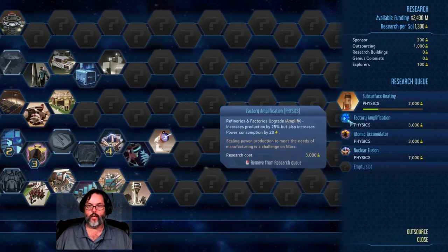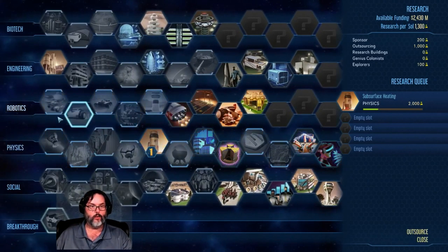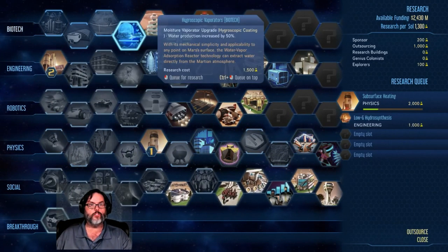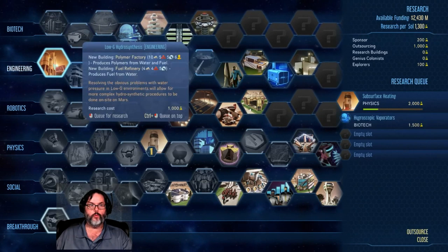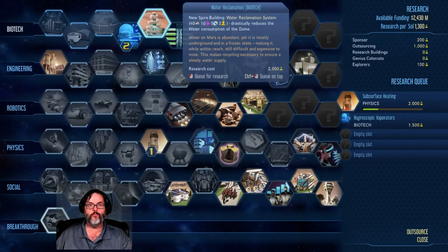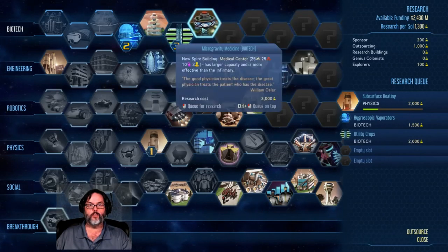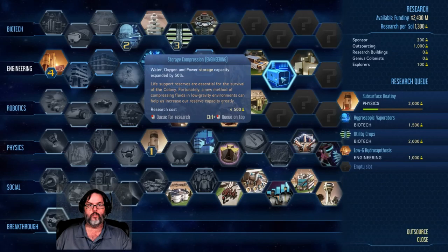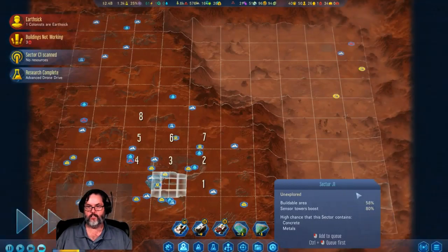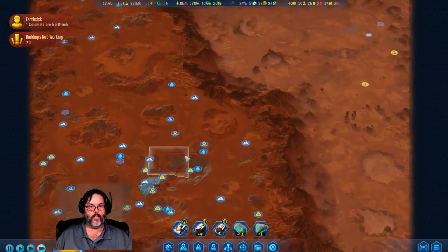I've already researched it, so I don't know why I'm doing that one. I want polymers — water production, I think. Actually, you know what, water production would be great, 50 bonus. New crops. Polymers.